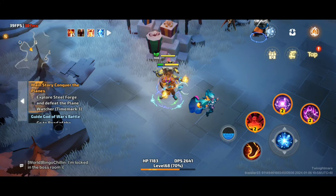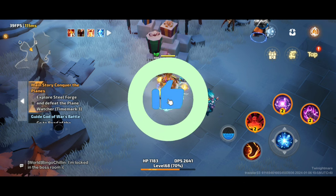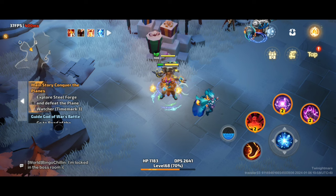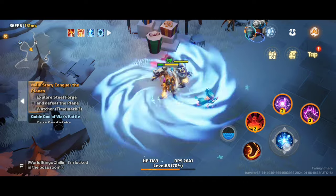Hi guys, welcome back to the channel and welcome also to the Torchlight Infinite Twight Mirror season. Today I'm going to show you my day one showcase of my Torchlight Infinite Yuga Ring of Ice auto bomber. Yuga would only use a spell in order for him to use his illusion to cast the main skill, which is Ring of Ice.